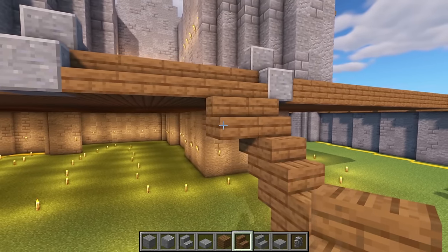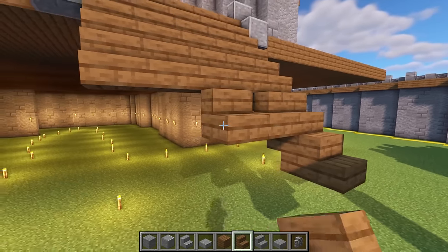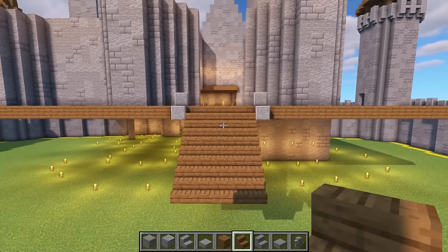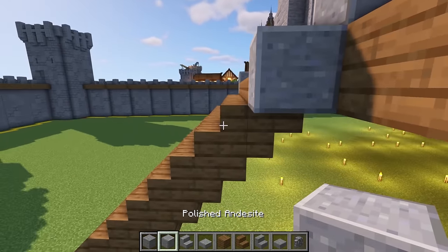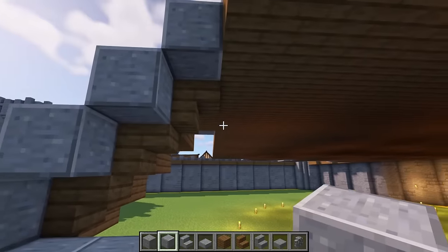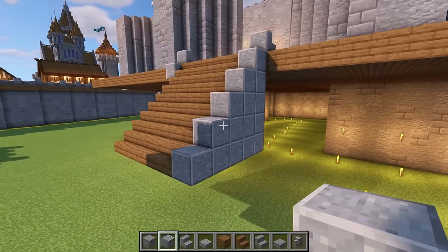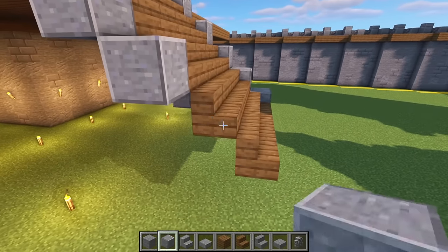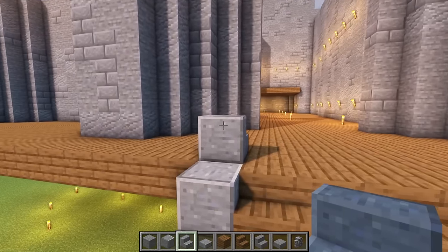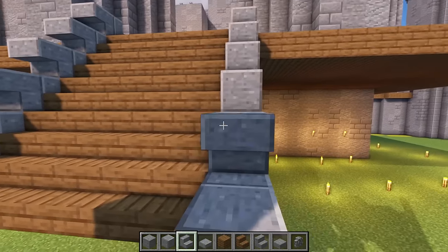Go ahead and bring your stairs all the way across like this. Then get your polished andesite and place one next to each stair. Extend this back and join it up, then fill in the gap. Do exactly the same again around on this side. Get your polished andesite stairs and at the top put an upside down one, then put an upside down one all the way down to the level here. Repeat it on this side as well.